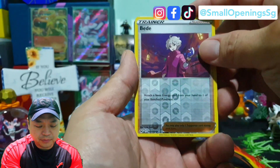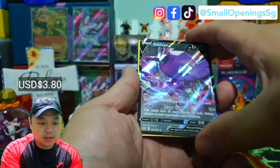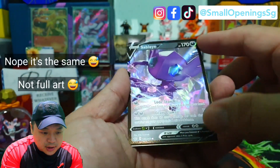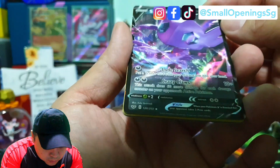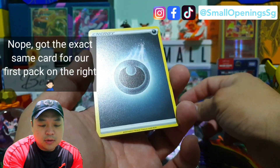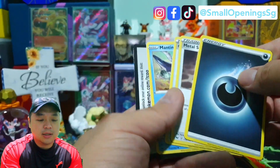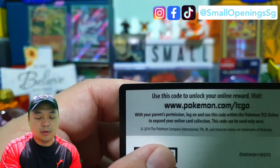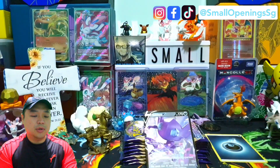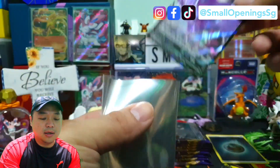So we have a reverse and a Carvanha B — oh yeah, the other Carvanha. I'm not sure if this is the full art, but I think we got another version. No, I don't see any texture, so maybe not the full art — maybe alternate art or something. So first pull from the first pack on the left, we got a Carvanha B. The other Carvanha we got on the first pack on the right — that was for the pack battle with Alpha Lee. If you haven't seen it, do check out our pack battle with Alpha Lee.